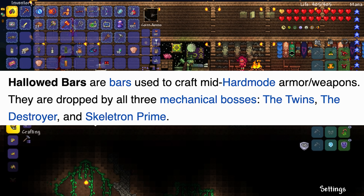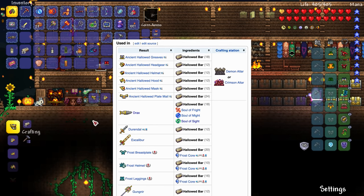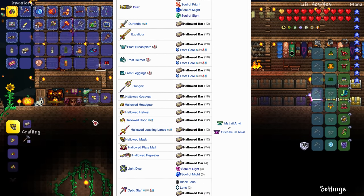Let me just make sure — hallowed bars are used to craft mid-hardmode gear. Oh we're in mid-hardmode already! I bet some people are like 'yeah, you're still in entry-level hardmode, nowhere near mid!' They are dropped by all three mechanical bosses.